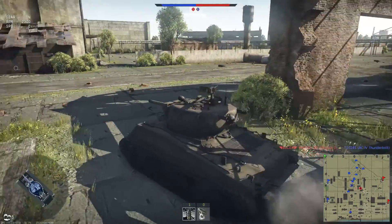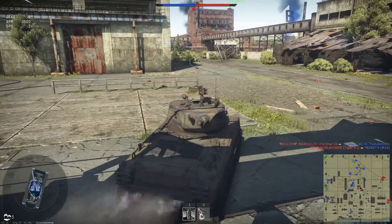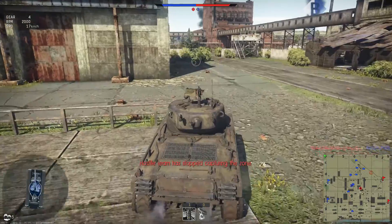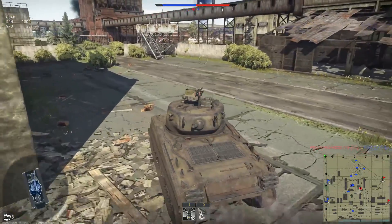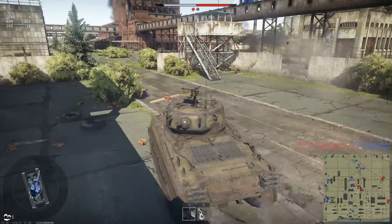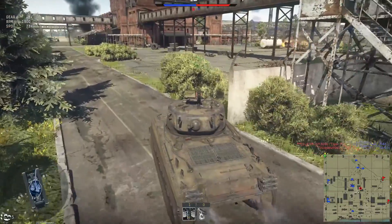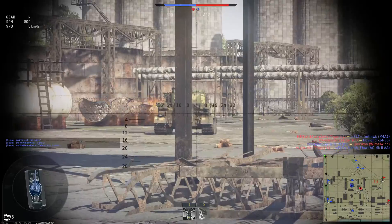Here I have a Jumbo out and I've driven around the map to the enemy side. I could sneak up behind them. They're currently capping D so I wanted to take him. There was a Tiger there — I shot it, I missed. But he still didn't notice, which is good. So I shoot him in the engine block.